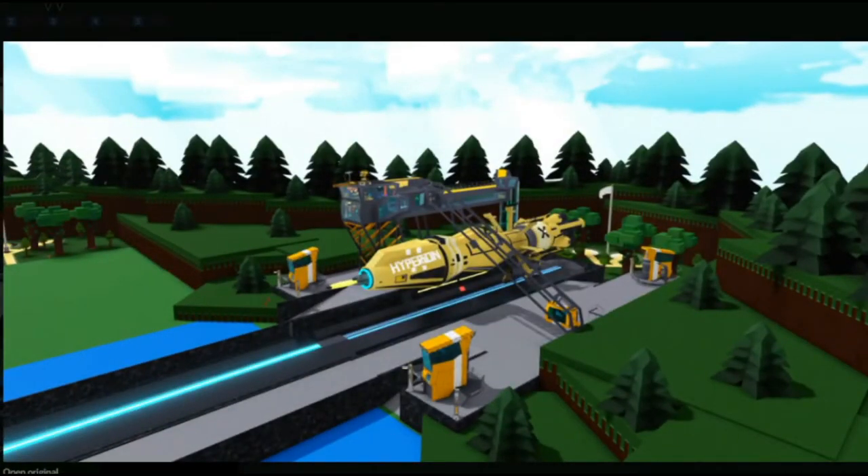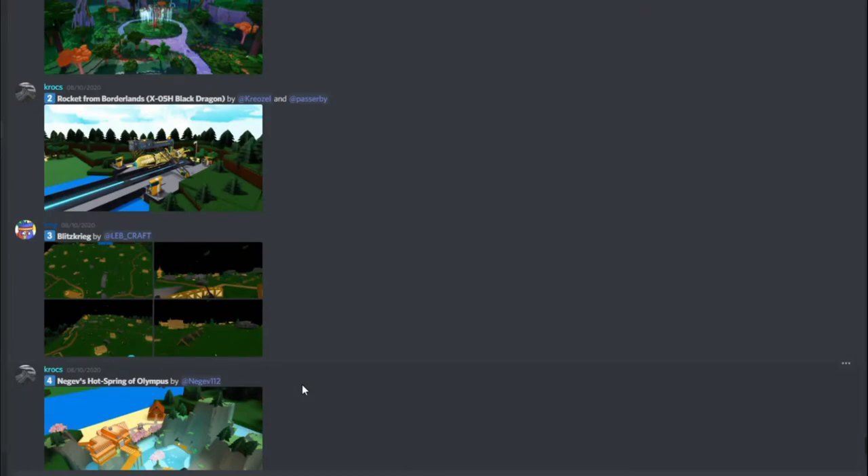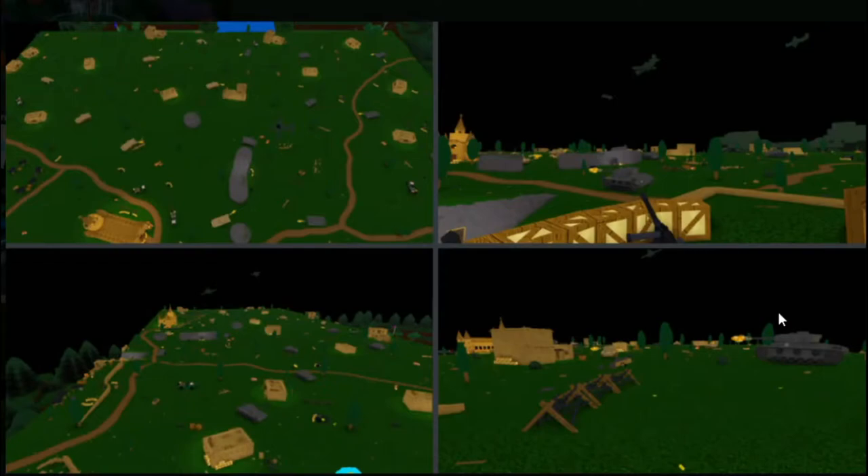The next build is Blitzkrieg by Lebkraft. Blitzkrieg is a form of military attacking — I learned that in history. It's really nice. You see a little barricade, a little thing. It's more like an active war zone. It's different than most of the builds — it's more spaced out in detail.